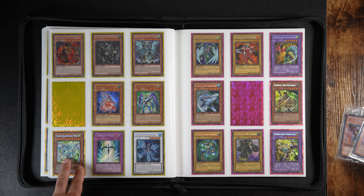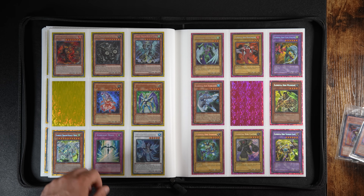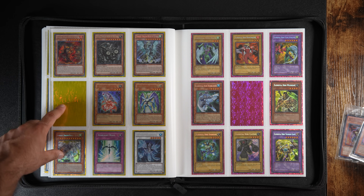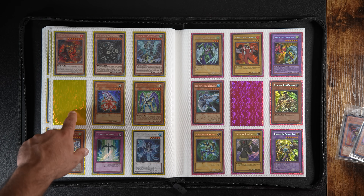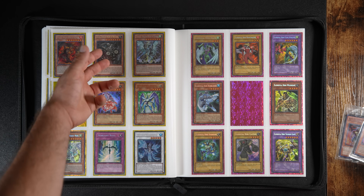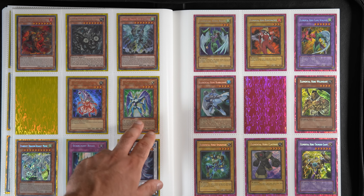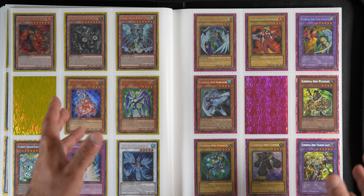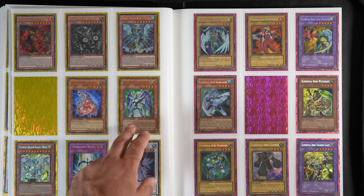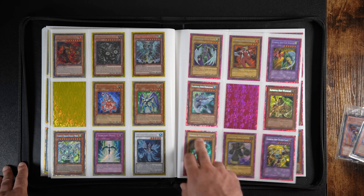Over here we have Stardust Dragon Assault Mode — all yellow sleeves, indicating these are all tin cards. We have Stardust Dragon Assault Mode in ultra rare and secret rare — they're from two different tins: the green tin and the blue tin. Starlight Road was one of those cards affected by the Euro dynamics, so I had to find a Euro copy. This card pretty much represents the hardest tin to find in Yu-Gi-Oh! — even though the card is very abundant, it's quite hard to find in mint condition because it was a staple back in the day. Then we move on to the Elemental Hero collection — nothing's changed here.